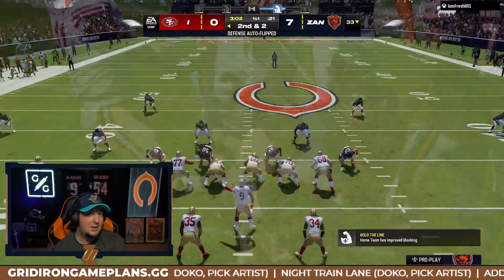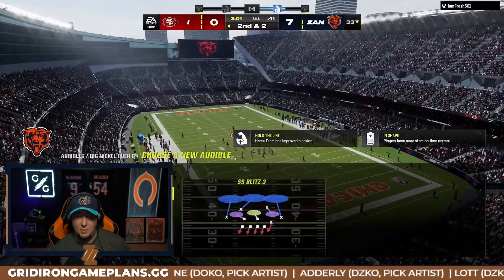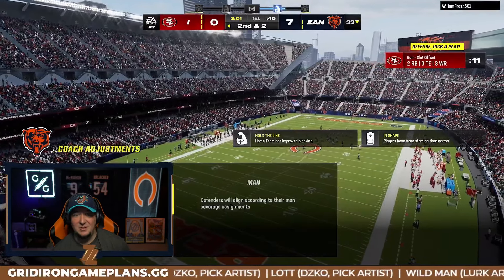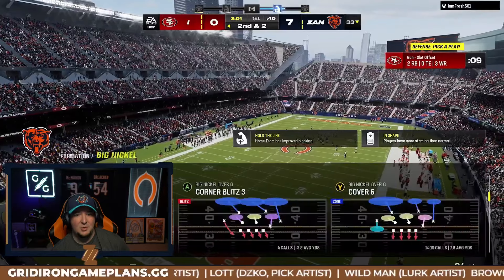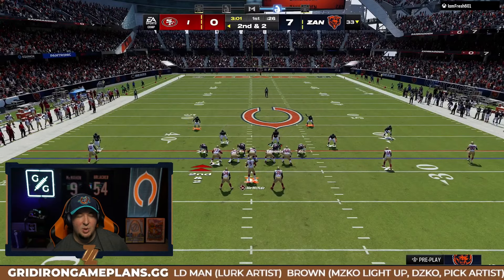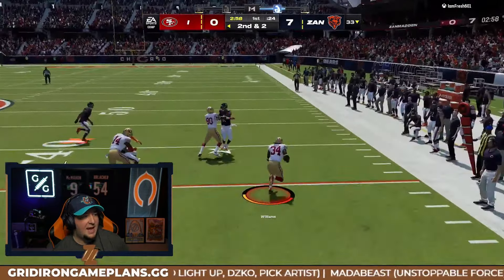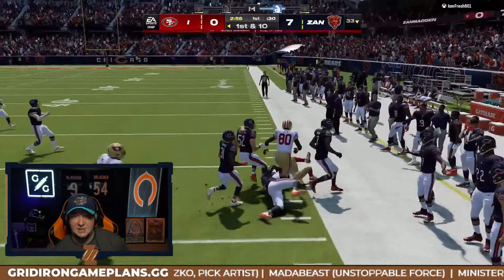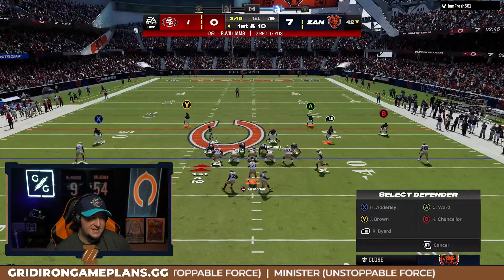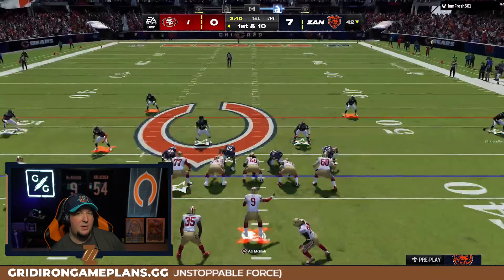Everything I post on the channel is stuff I actually run. We have one more play to light up the X-factor — it's either two or three plays. You see he goes out to the flat with some zone drops. That's two plays in, and now we're expecting it — yes, our X-factor in the slot is now lit up. My opponent has to complete a pass directly on Kevin Byard to turn it off.